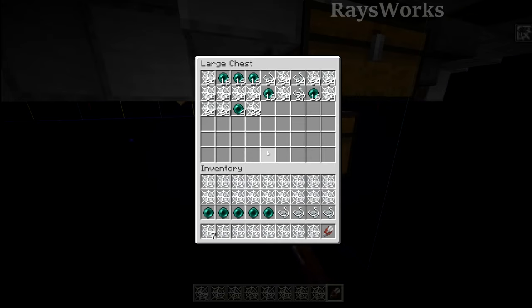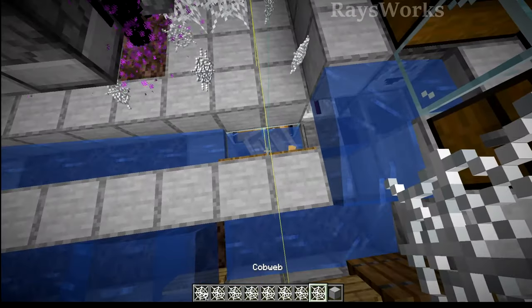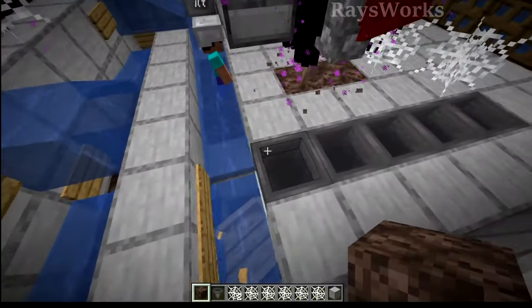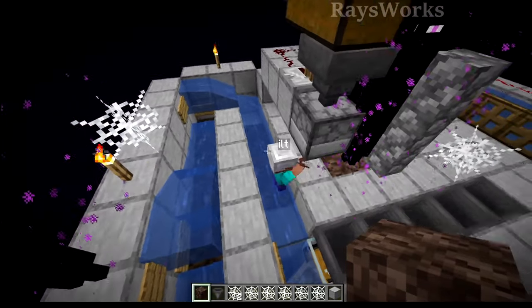Otherwise just make sure to clear out these chests before going AFK, because if the chests don't pick up items they're just going to fill up the player's inventory even faster. Now you could come in with a collection system to try to immediately pick up items before they fill up the player's inventory.